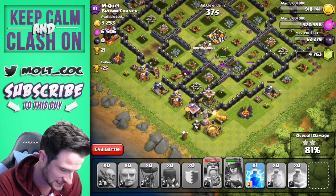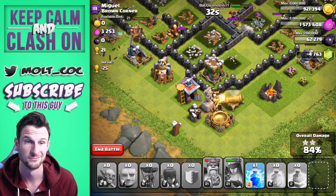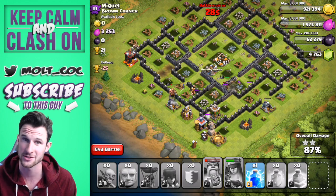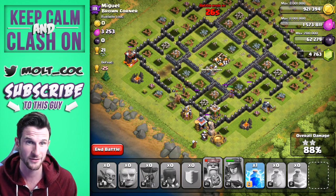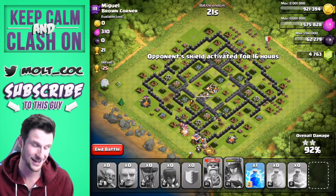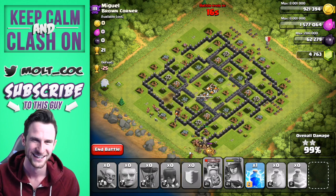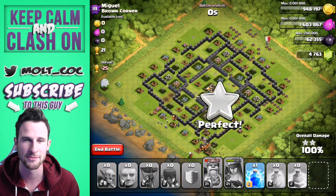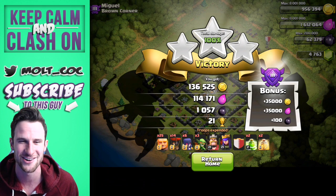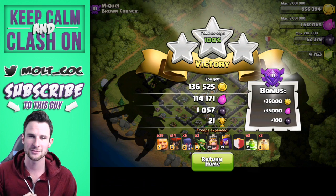Let's see if we can take out this wizard tower - that'll be GG for the defenses except for this cannon still shooting. The giants should handle that. We've already gotten all the gold, so the Barbarian King can buy the Queen a nice diamond ring since they're engaged. There we go with the GLITCH raid: 136,000 gold, 114,000 elixir, 1,000 dark elixir, plus the loot bonus.